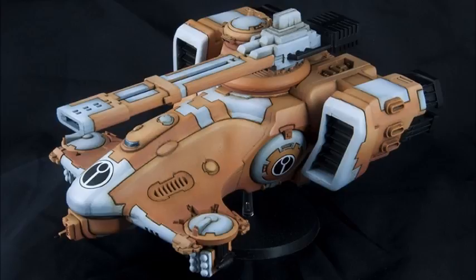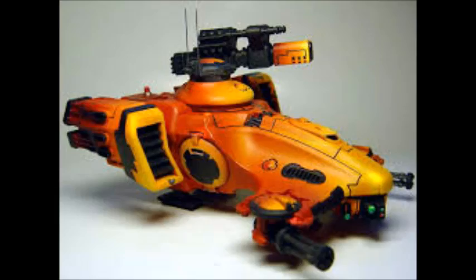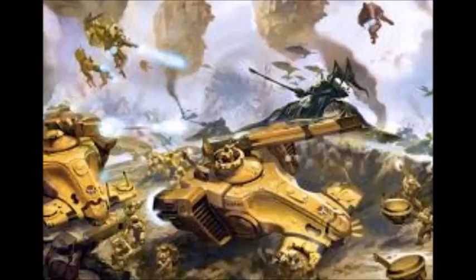You wouldn't normally jink with the Hammerhead because you'd lose the ability to fire the devastating main gun at full ballistic skill. We don't see much of this tank partly because the rest of the Tau codex is so strong — you can take a Riptide that does a similar job, and the Riptide is just so dominant right now. Its main weakness, like the Vindicator, is having just one really good gun; lose that and it's not very effective, though it's slightly more survivable overall.